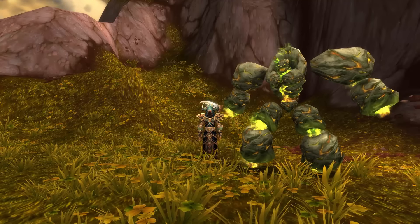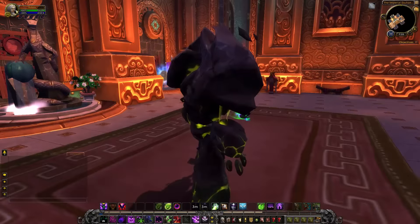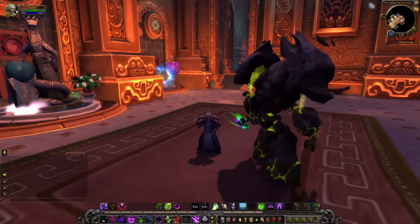But that's not it, folks. Things have changed with Guardian Pets in Legion. Currently they're on a 10-minute cooldown, but when Legion arrives they're actually on a 3-minute cooldown, and they will cost a Soul Shard to cast into the fight. But they will still have the same impact that they do now.